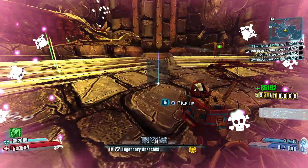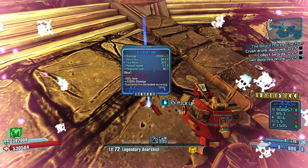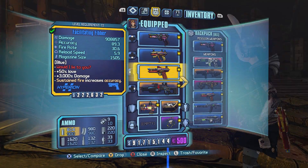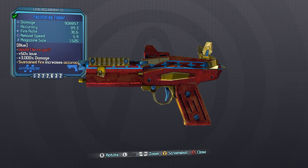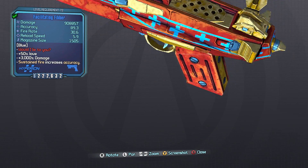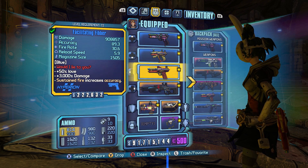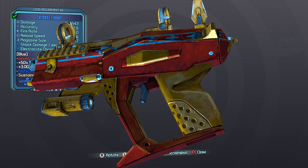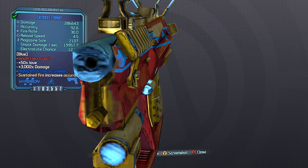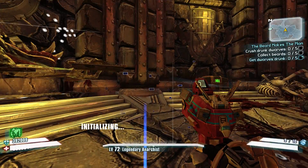There we go — got a Facilitating Fibber, but see how it has the 'times one' at the end of it? That's not one we want. What we're really looking for is something with a massive amount of damage. We want something with a better grip than this, preferably a Hyperion grip so that it has matching parts. This one has a Hyperion grip — see how it has that base on the bottom of it? This one also has Jakobs sights and shock damage, but it's only 64.